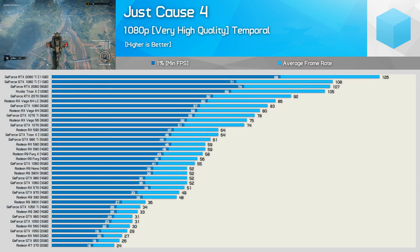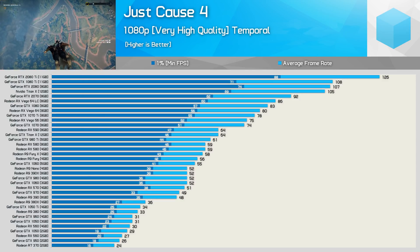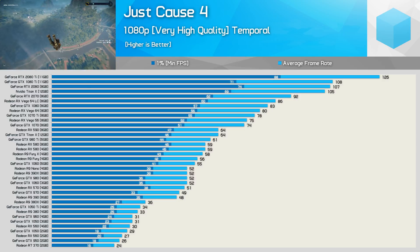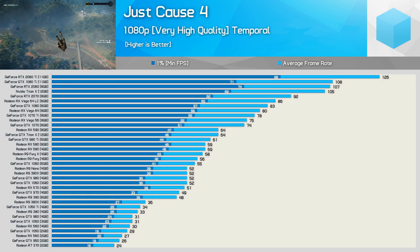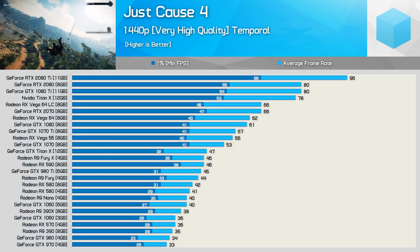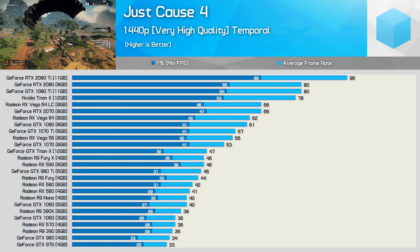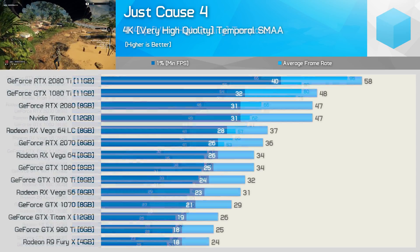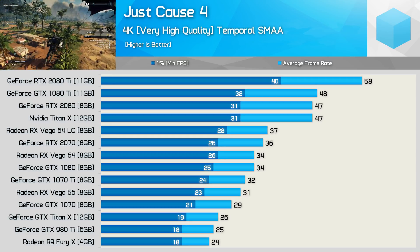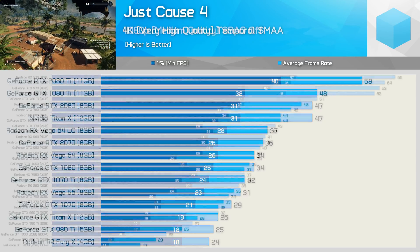Wrapping things up, here are all the 1080p results thrown into a single graph. If you want to examine them more closely, please pause the video and take a look at how the previous and current generation GPUs stack up. The same applies at 1440p, though there are fewer graphics cards here as not many could achieve 30fps on average. For the 4K results, just 10 GPUs could break the 30fps barrier — the GTX 1070 did just fall short, but I've included it anyway.